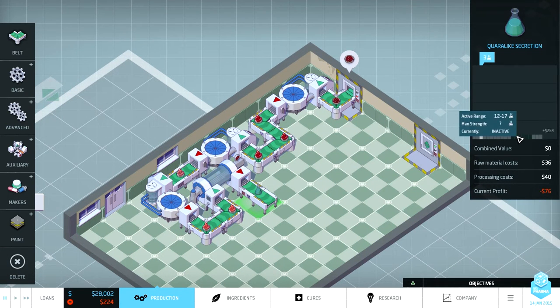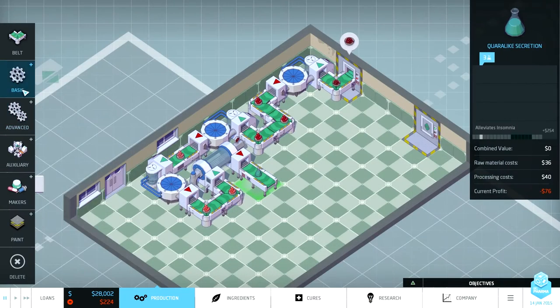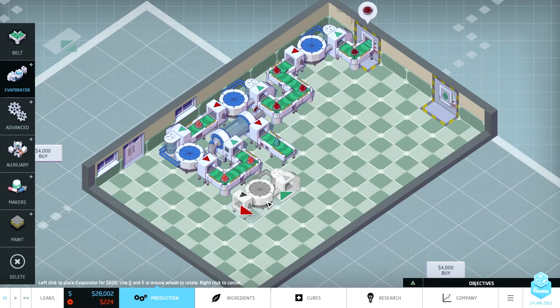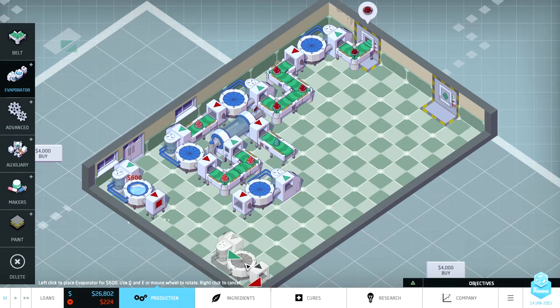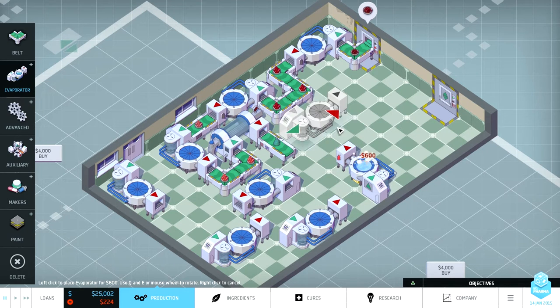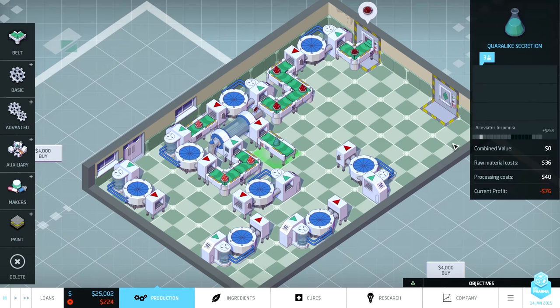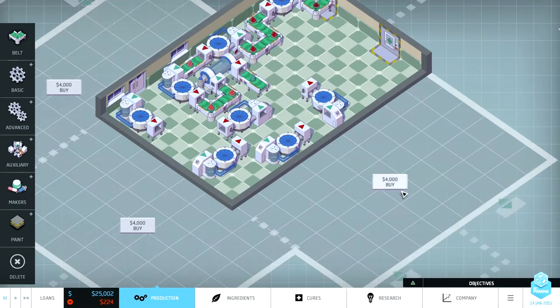But now we need to crank it up to 12 — holy cow. One, two, three, four, five, six, seven, eight, nine evaporators needed. Can I fit nine of these in here? This isn't going to work — I can't get it up to the active range. I need to buy more room.